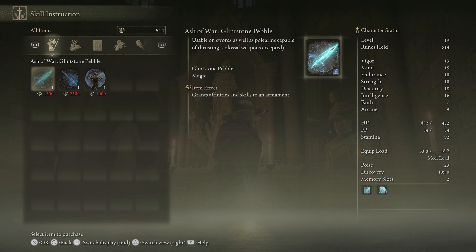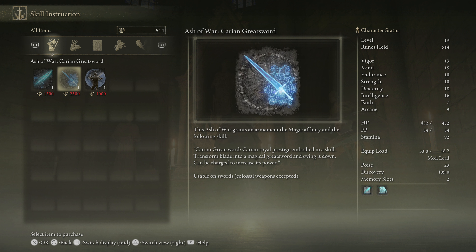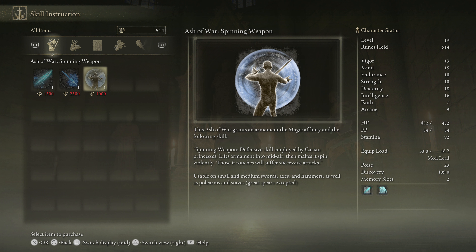Yes, absolutely — learn skills. Now I have some runes. He has three different ashes of war: Glintstone Pebble — I could take the pebble and actually put it on a sword, anything capable of thrusting, colossal weapons excepted. The question is how would it scale? It employs the glintstone sorcery and you can follow up with a strong attack to chain it to a lunging thrust. Then there's Carian Greatsword — transforms blade into a magical greatsword and swings it down, can be charged to increase power. And Spinning Weapon — a defensive skill that lifts the armament into midair then makes it spin violently, causing successive attacks on those it touches, usable on swords, axes, and hammers.